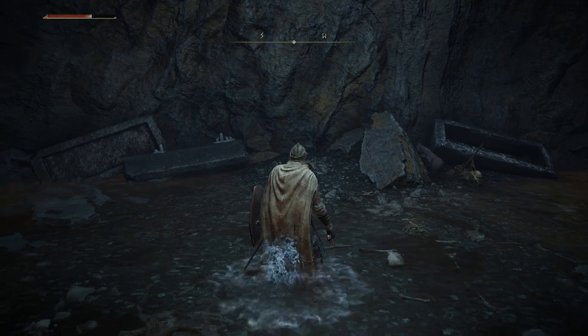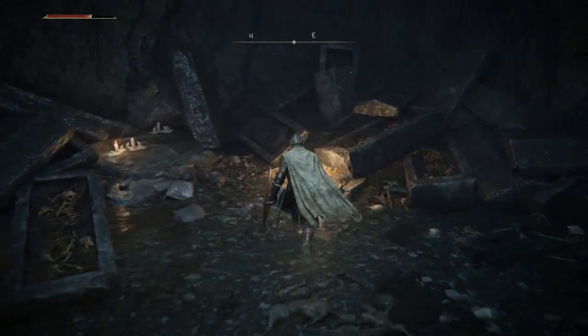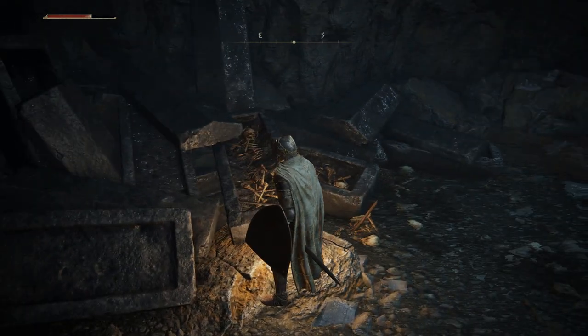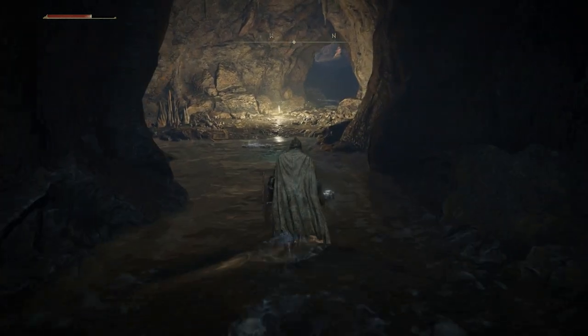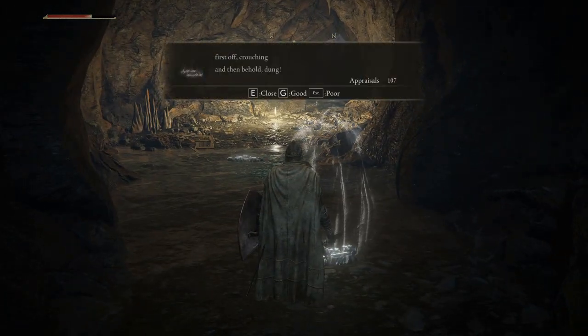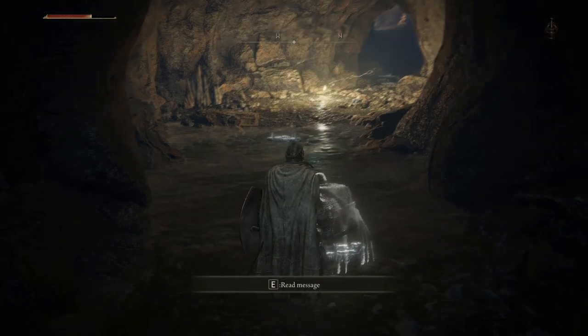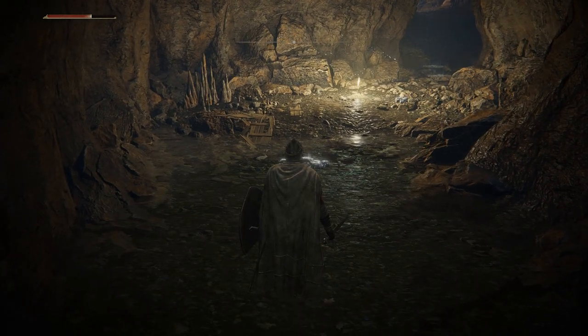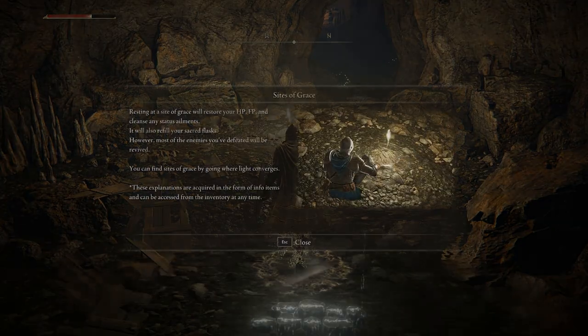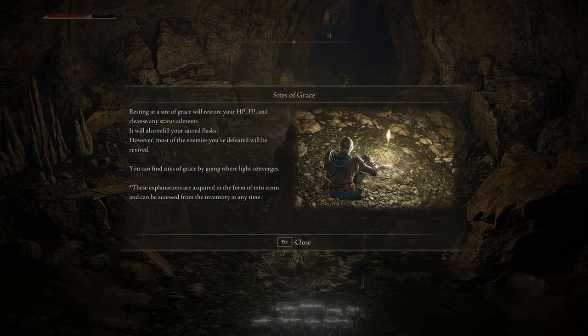Hey, nice boulder — I love what you've done with the place. Your body scattered around, nice touch. First off — crouching. And then behold dung; you won't be doing that. Sites of Grace: resting at a Site of Grace will restore your HP, FP and cleanse any status ailments. It'll also refill your sacred flasks. However, most enemies you've defeated will be revived. You can find Sites of Grace by going where light converges.